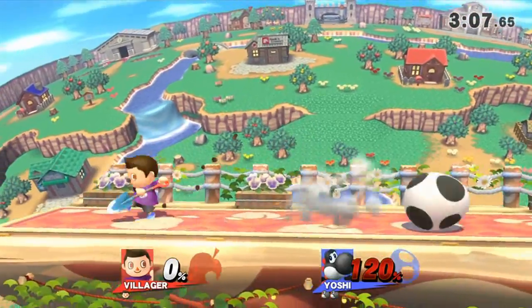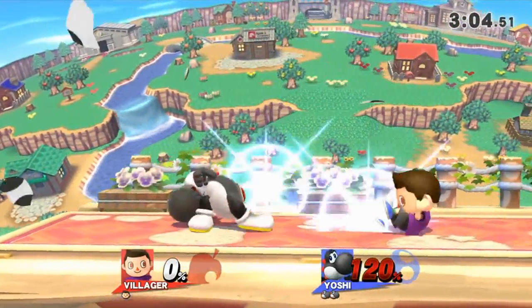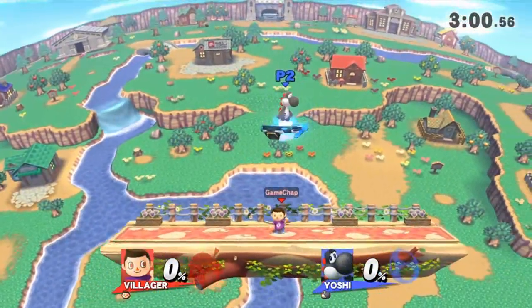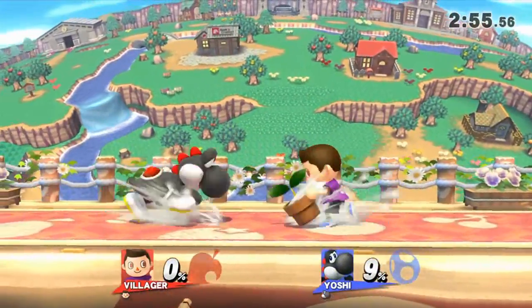We put some damage on Yoshi. He's on 120%, and there's the finisher — we got a fortunate hit there, caught him at the end of his roll. Now it seems to be the decider.